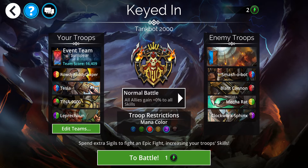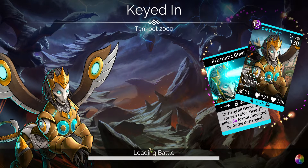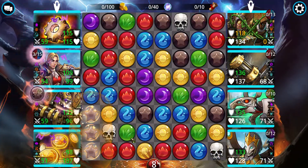You could also go double Tesla and Golden Cog. It doesn't really matter because they're going to hit whoever they're going to hit. Then I've got a kind of a starter team, and they've given us a pretty wide range of troops we can use this time.